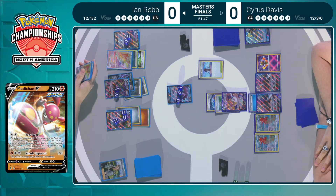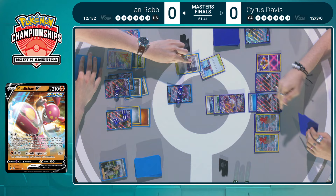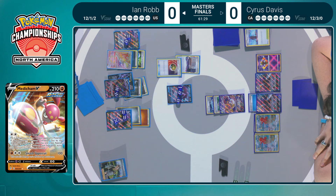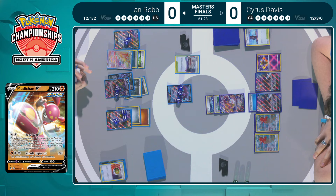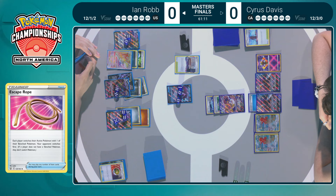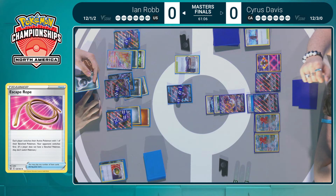150 damage on that Lumineon V — Ian with a ton of damage on the board, stacking up those dice. Based on how aggressive Cyrus is being, I think her path to victory might be these three Pokémon — she might not need to deal with Duraludon VMAX. This is mostly due to Ian's very rough start, but that's no fault of Cyrus. She's making the best of what she has right now. If you can avoid that Duraludon VMAX, that's the best case scenario — and it seems like Cyrus is doing just that.